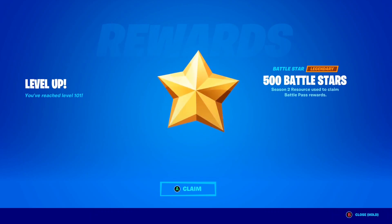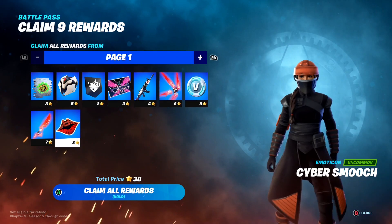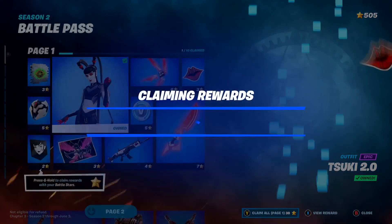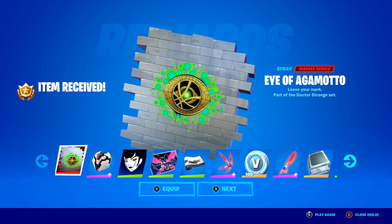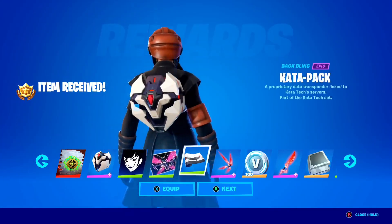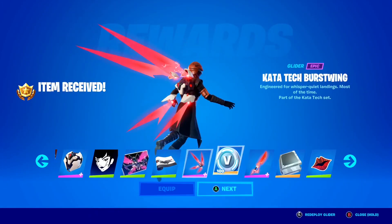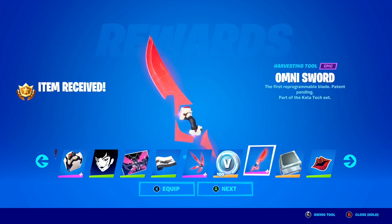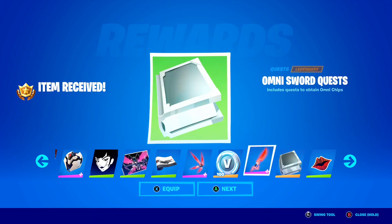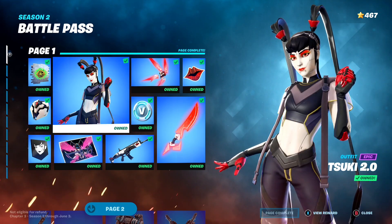Oh my goodness guys, take a look — 500 Battlestars on my Fortnite account. Let's collect that. I think we've now got every single reward. Hold to claim. And take a look, all the rewards here on Fortnite. We've got some basic stuff, some wraps, a glider — a pretty sick glider right there. V-Bucks, an Omnisword that looks so cool, and some quests for the sword. Let's claim the first page and keep moving on.